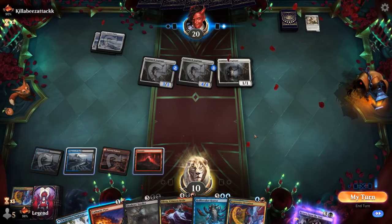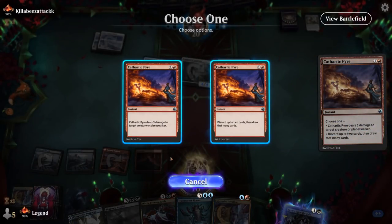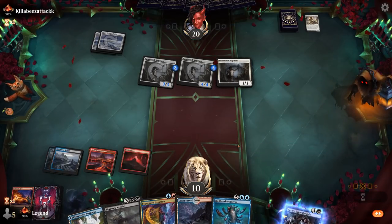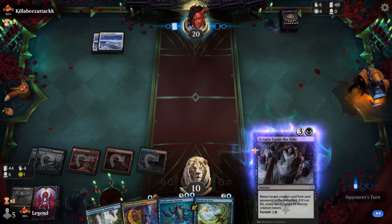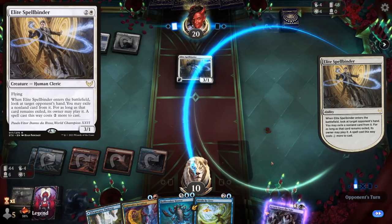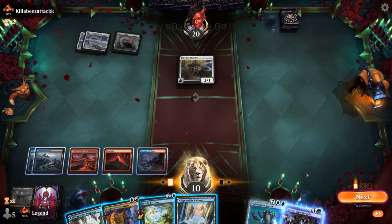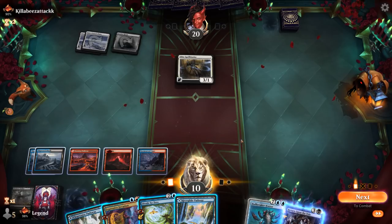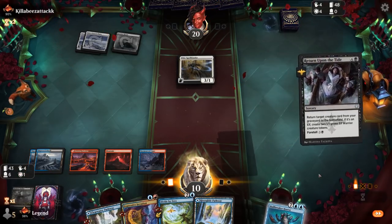Next turn we can Return. We're also close to hardcasting Hullbreaker Horror. Elite Spellbinder has a look but our reanimation spell is safe, so we're probably going to exile the Horror — making it 9 mana. We can Return, and I could also cast Expressive Iteration to trigger Hullbreaker Horror. Bring back Olivia, attack, and bouncing the Spellbinder might be worth giving up some Iteration value. I would have ideally had an instant available to bounce a removal spell with the Horror's ability.